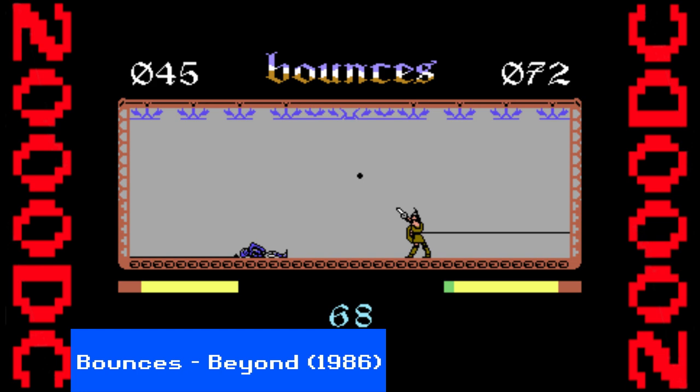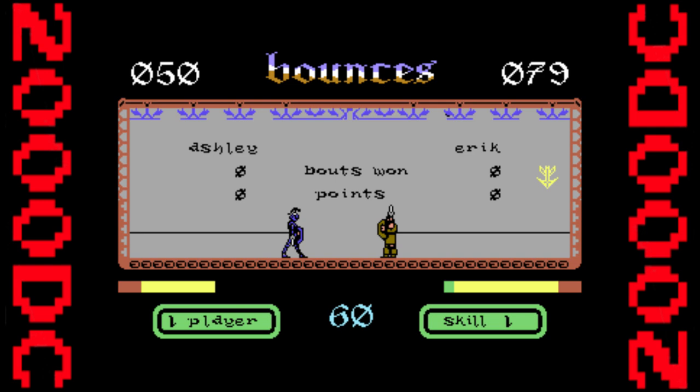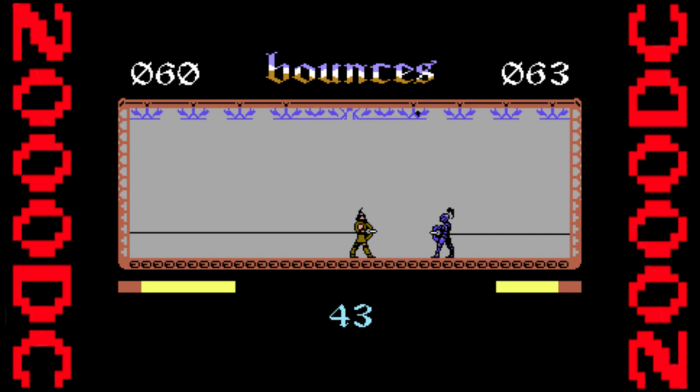Likely the least well-known and most surprising game on this list, Bounces is another violent future sports game. This time we have a knight and viking attached to bungee ropes in an arena, attempting to score points by knocking each other over or by throwing the ball into the gaps in the ceiling on the opposition side. There's also an element of strategy here — stretching your bungee and getting knocked down tires you out, leaving you vulnerable to getting knocked down repeatedly or anchored to the back wall.